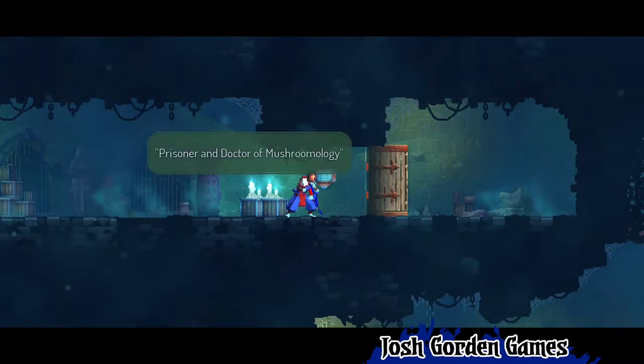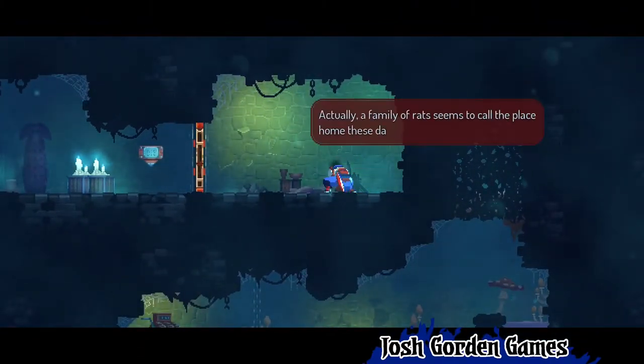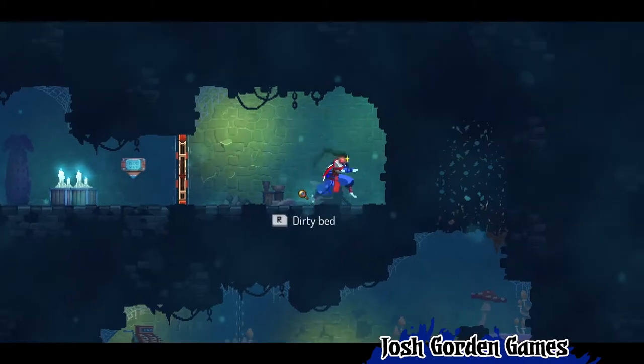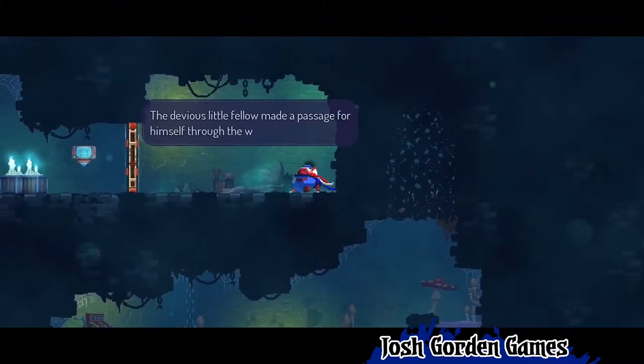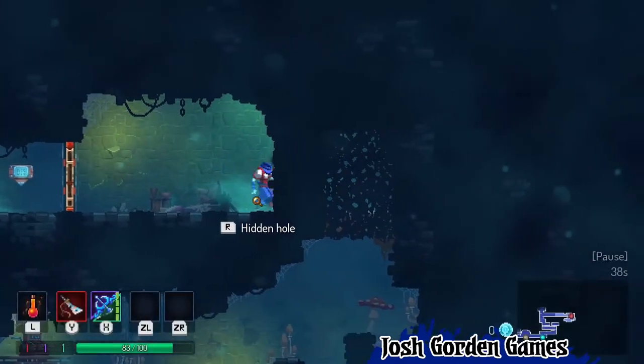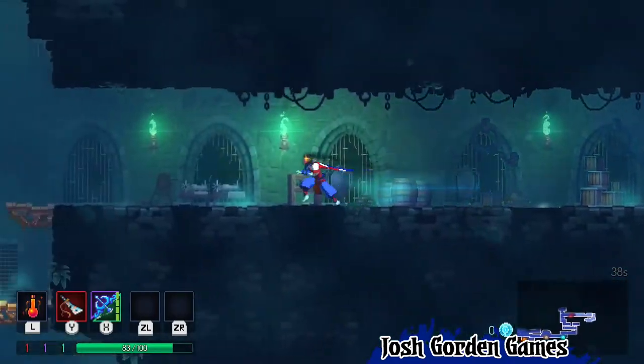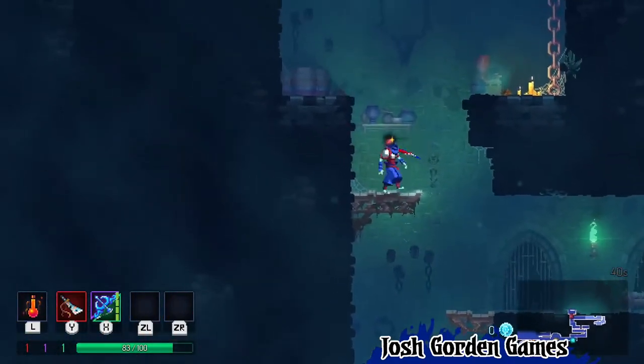What's Tom's place? Prisoner and Doctor of Mushroomology — abandoned ages ago. Family of rats call the place home these days. Give me this — little fellow made a passage for himself through the wall. So I get nothing. It's a waste of time. Thankfully it paused in there so that I can get the story.